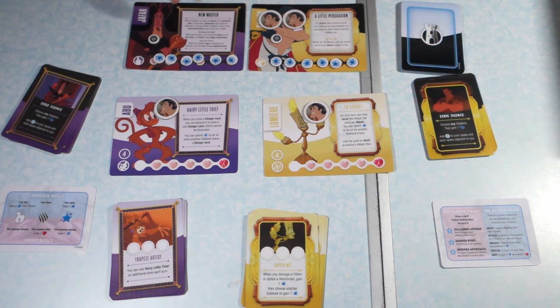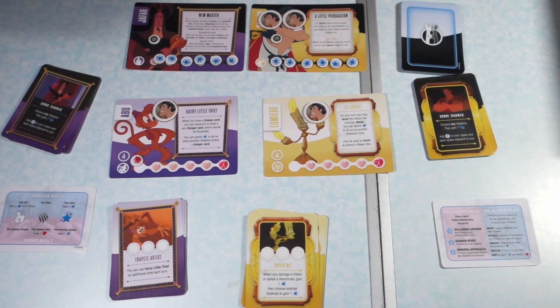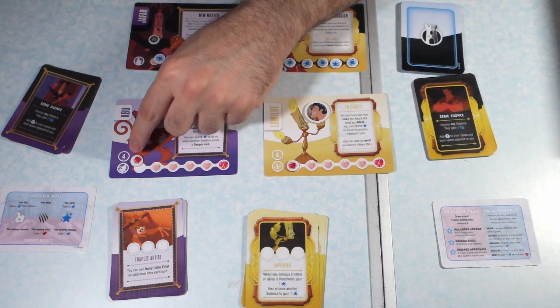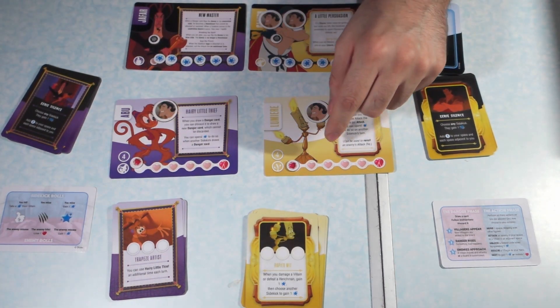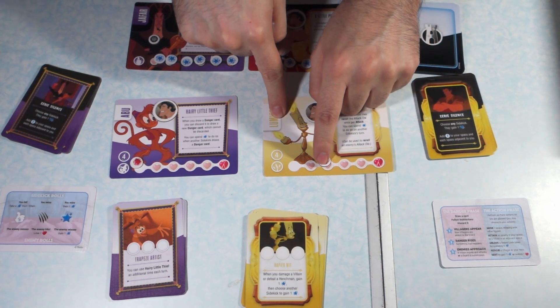You end up with six of these little stars on each villain, where each sidekick gets one heart and it starts at the end of the track. Then as he gets damaged it moves down, and up as he recovers health.